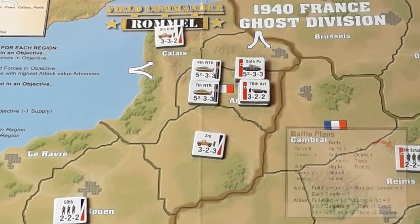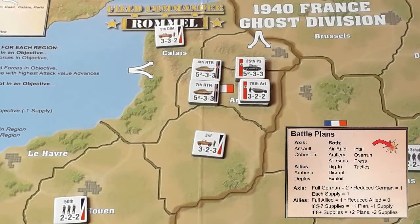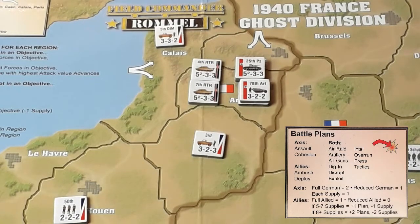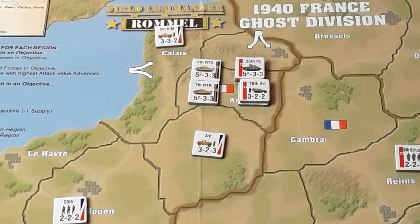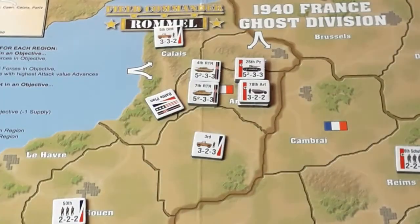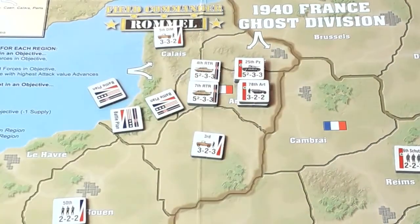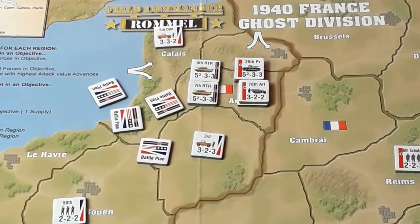Battle plans — for the Allies they get one battle plan for each full force, so that's two. But they've got nine supplies, so they're going to get an extra two battle plans, but it will cost two of their supplies. So they are down to seven — four battle plans total. Let me pick them face down to keep the suspense.